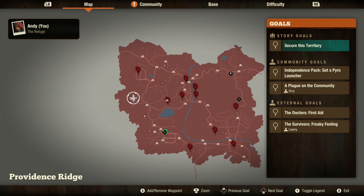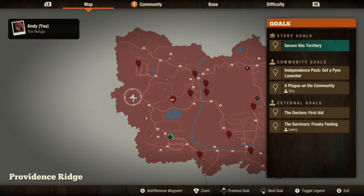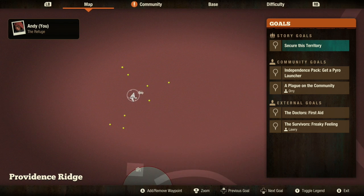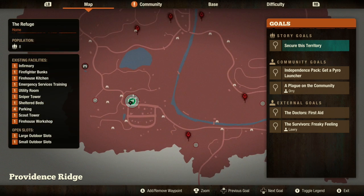I just want to show you the 10th heavy weapon and the location for it - the secret heavy weapon that they hid in Providence Ridge. I want to show you the secret location for it. It's right here on the map as I'm showing you right now, it's kind of on the left side, tucked away in a cliff.